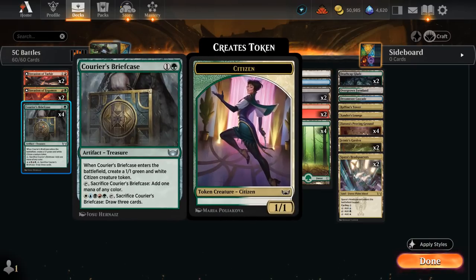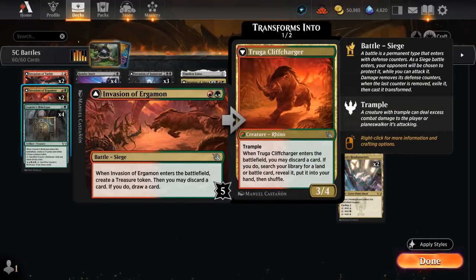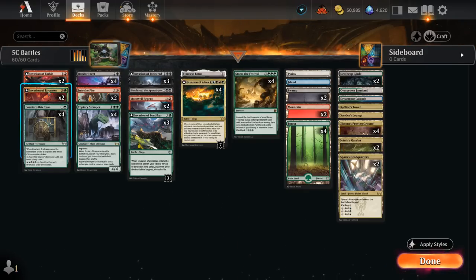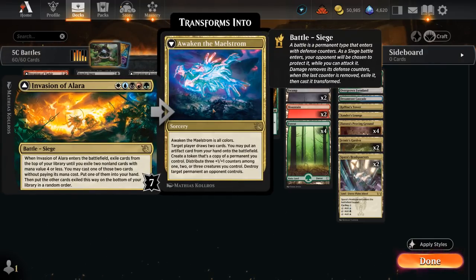We have four copies of Courier's Briefcase as a two-mana artifact that is essentially a treasure, so we can sacrifice it for one mana of any color. It also makes a 1/1 citizen that can help us block early on, and we can pay one of each color and sacrifice the briefcase to draw three cards — great for refueling in grindier matchups. Two copies of Invasion of Ergamon as another cheap way to make a treasure, discard and draw, can also improve our hand and help us set up a turn-three Invasion of Zendikar. If we actually transform Invasion of Ergamon using Render Inert, we get the Cliff Charger — a 3/4 trampler that lets us search our library for a land or battle, which can actually find our Invasion of Alara.